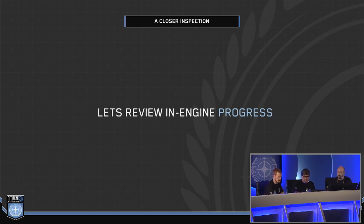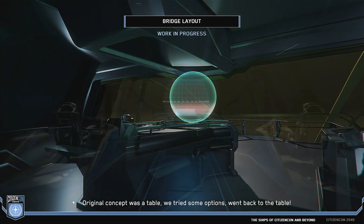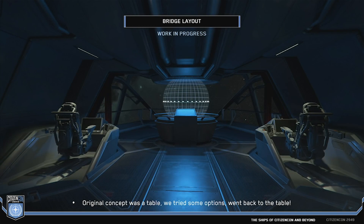Let's look at where we are today. The original concept bridge had a holotable. We changed it to a holosphere that spread across both decks, and then sort of combined both into a holosphere and a holotable — it's circular, projects a sphere, and will project all sorts of things. The concept had a spiral staircase from the lower deck to the upper deck, but that's now an elevator — purely for metrics reasons. The space needed for characters to traverse up a spiral staircase would have taken up the entire gap between those two seats.